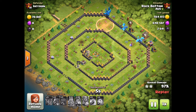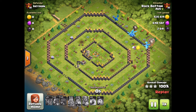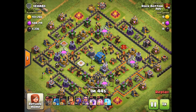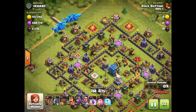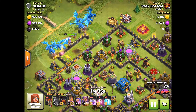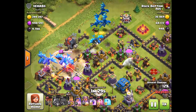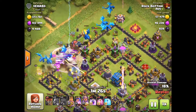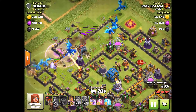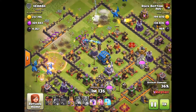Here's a freestyle attack — pretty happy with this one, base wasn't the strongest but it's a bit of fun. If you guys are using electro dragons, let me know in the comments below how you're finding them. Do you spam them in one spot with your Grand Warden and have them split either side like I just did here? Still getting used to this army but finding some pretty good bases with good loot — and that's what raiding is all about.